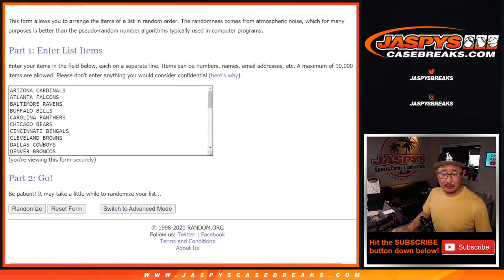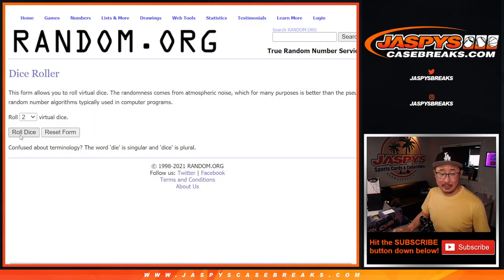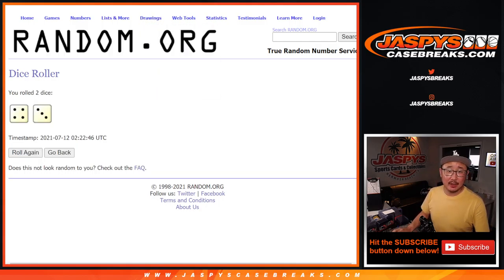And there are all the teams right here. So as always, we're going to do the break itself first, and then we'll re-randomize your names and the different dice rolling teams are going to win those NT spots.